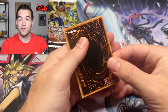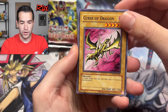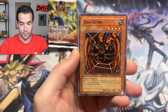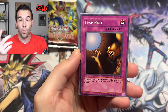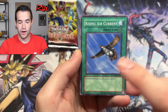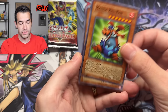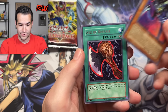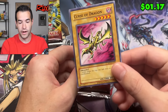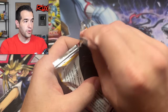We've got 24 packs here — six mini boxes. Curse of Dragon, Magic Jammer, I'm actually probably gonna play Jiraigumo, Trap Hole — I only got one in my last opening, that's really good. Upstart, Rising Air Current could matter, maybe Tunes could happen. Axe of Despair is definitely going to get played. That was a really good pack — Curse of Dragon was the worst card and it's probably not playable with all the bigger monsters.